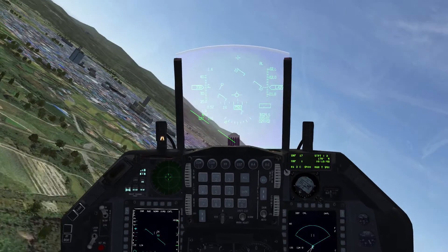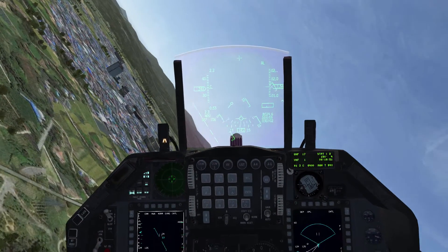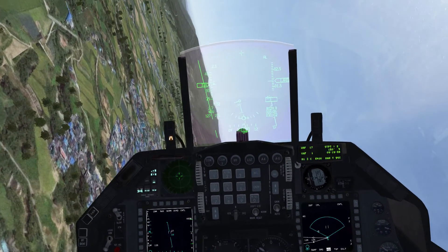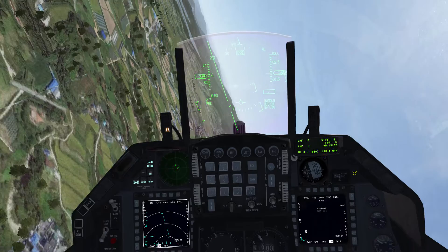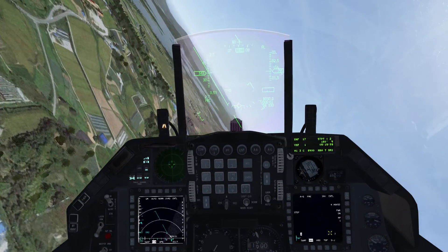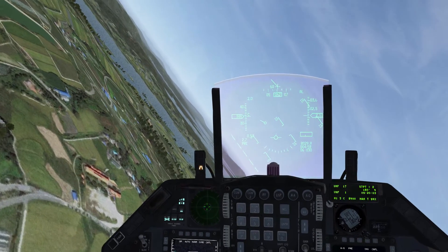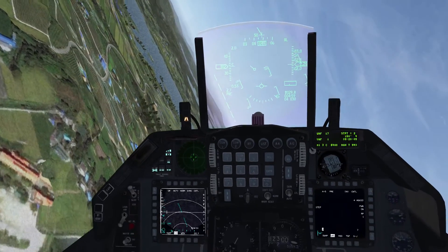The first thing you have to do is to power on the Mavericks. For this you go in air-to-ground mode, SMS page, and you click on Power On. It's gonna take three minutes for your Mavericks to be ready.